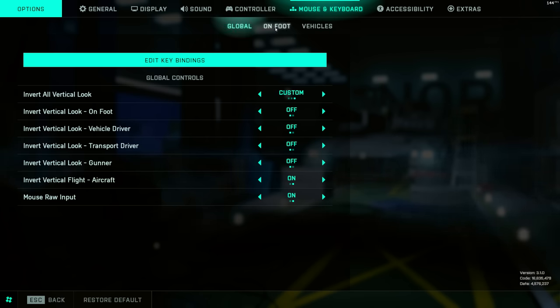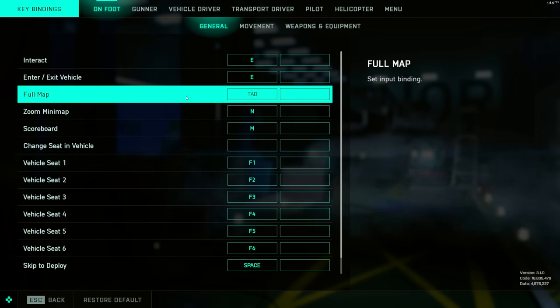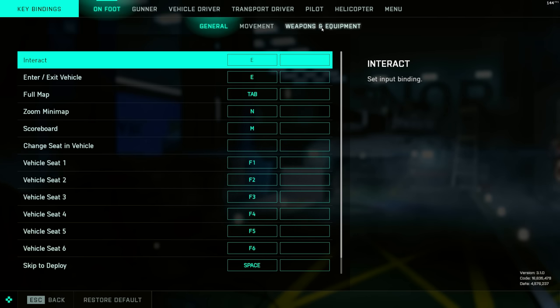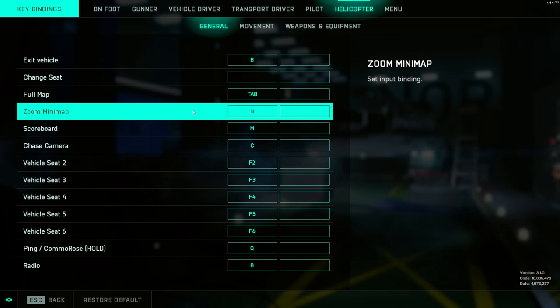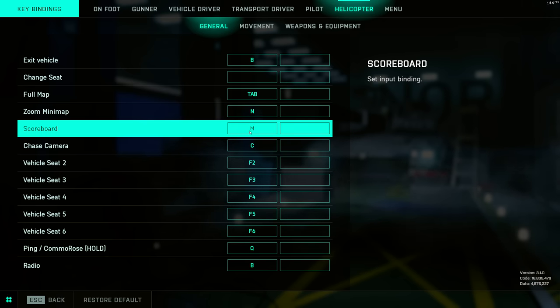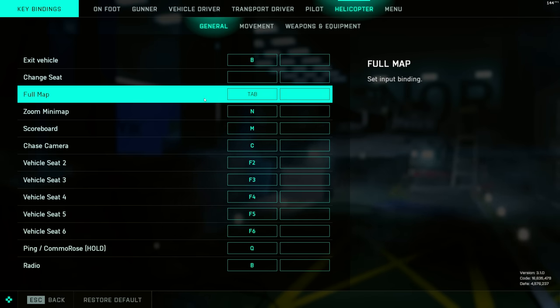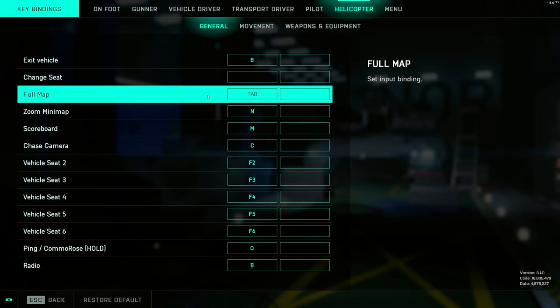For key bindings on PC, come back to Global and edit key bindings, then head over to Helicopter. I like to put Full Map on Tab — normally Tab is scoreboard and M is the full map — so I switch those two around. You don't really need to look at the scoreboard, but looking at the full map is super handy especially in a helicopter, if you want to check whether the enemy heli or jet has spawned. Super handy key binding.